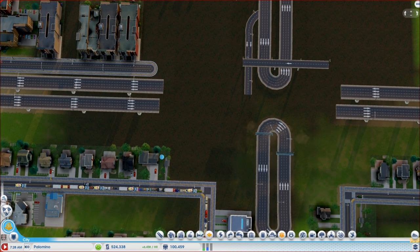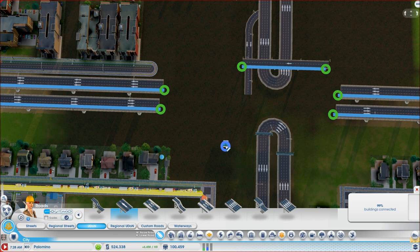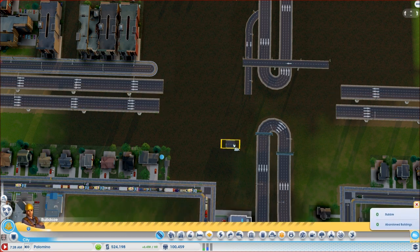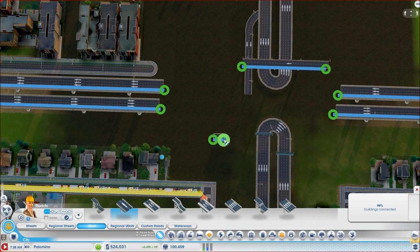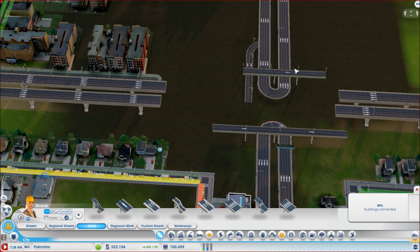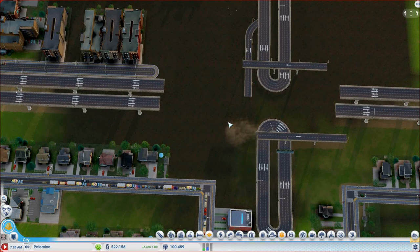I want to get this first one done and then I'm going to do the rest off camera. I just want you guys to see how it's done. We're going to bring it down a little bit more - hold shift, do that, bring this over, press N. Too close to the road here - bulldoze that. Let's bring it a bit farther back - shift, press N. Okay we can do it there. Let's hold shift and get it closer. There's the first part - we can do it! That's nice.